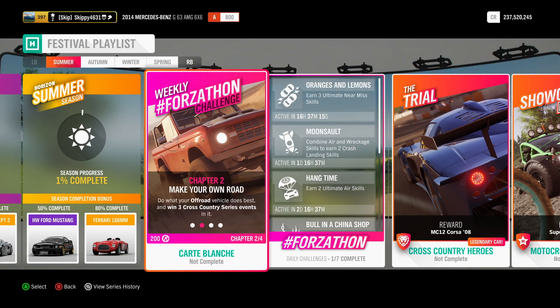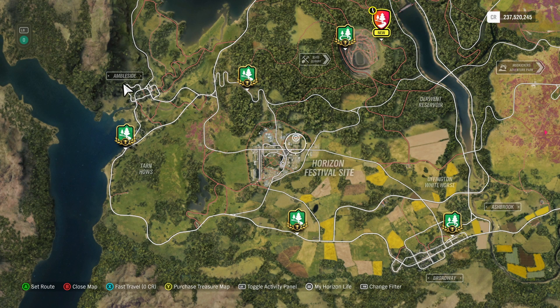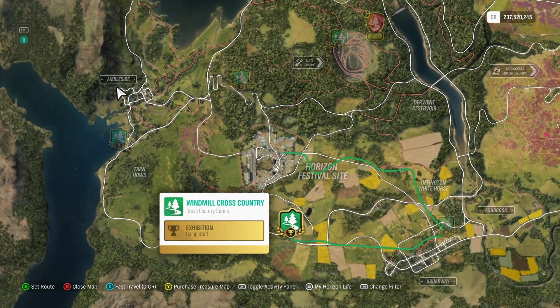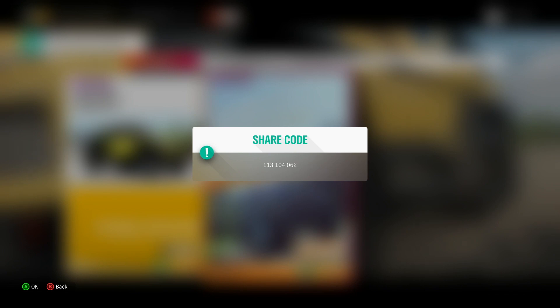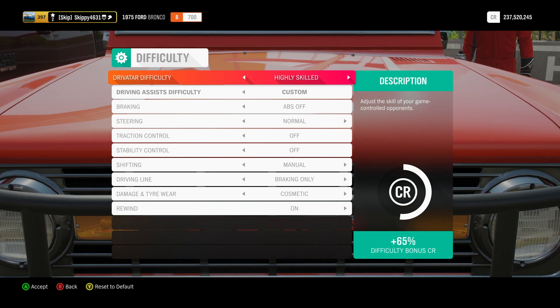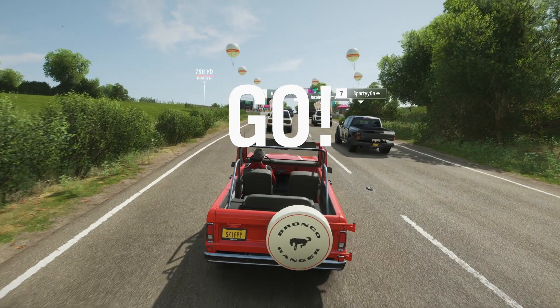On to Chapter 2: Make Your Own Road. Do what your off-road vehicle does best and win three cross-country series events in it. Head on over to your map and filter by the cross-country series — you're looking for the green icons on the map. It doesn't matter if it's a sprint race or a circuit race. I'm going to head over to the windmill cross-country sprint. I've created a blueprint race called Easy Forzathon at just 0.6 miles long — there's the share code, or just search my gamertag Skippy4631. Difficulty does not matter, but we do need to win, so I'm going to bring my difficulty down. There's no reason to make this any harder than it needs to be.